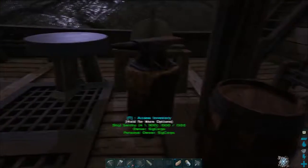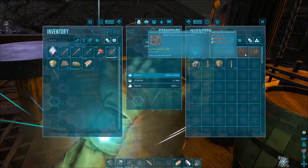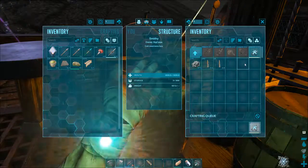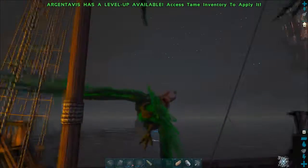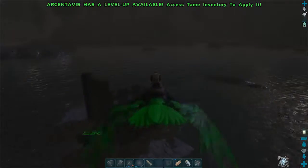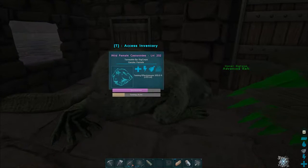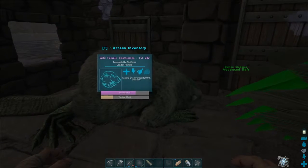And it needs to be made in the smithy. Equus, Procoptodon, Thorny Dragon, Allosaurus, Castoroides — take that too. Come on, I need to get back over to her. Okay. She's doing okay. Gotta get a Castoroides saddle for her. We'll see, she'll take a little bit. She's doing okay.